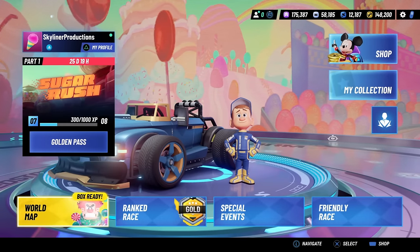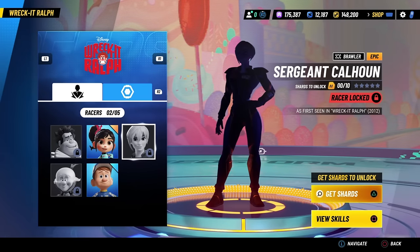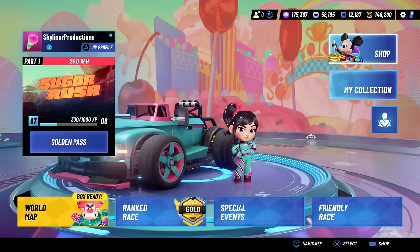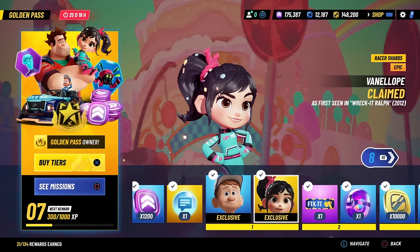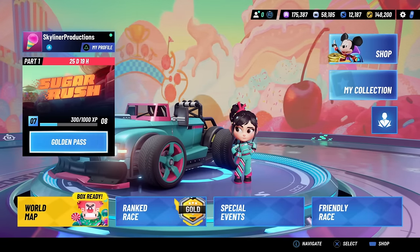Moving on to Calhoun — this is a character that is currently unobtainable. The only way to get her is in 25 days when Part 1 of the Golden Pass is over, and then she will be obtainable exactly like Vanellope. There are no ways to get her shards now except for daily specials, and she probably won't pop up there a lot. After the 25 days for Part 1 of Sugar Rush is up, Sergeant Calhoun will appear and the Golden Pass will look very similar to now — except Vanellope will be replaced with the Sergeant, these capsules will have King Candy, Fix-It Felix, and Sergeant, and Vanellope will be put in the shop as an unlock pack.